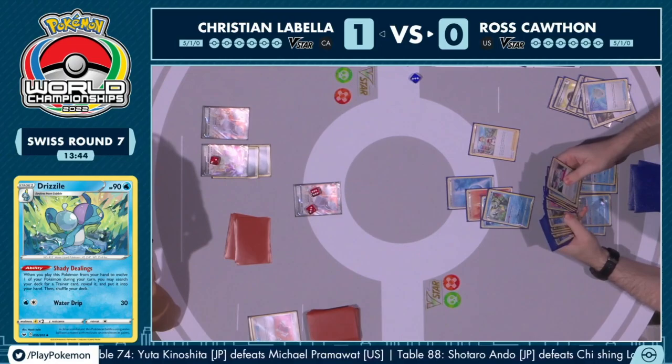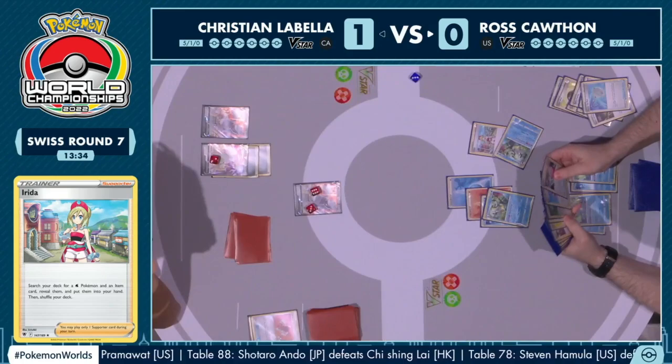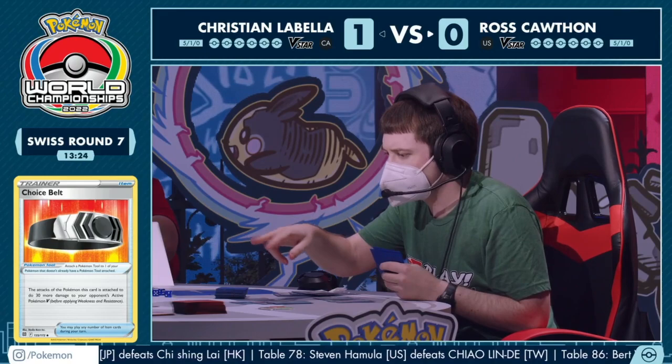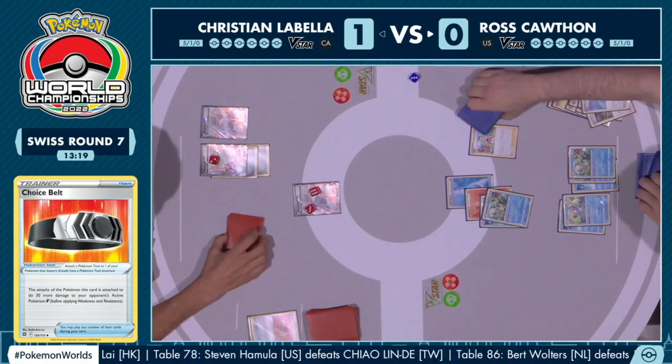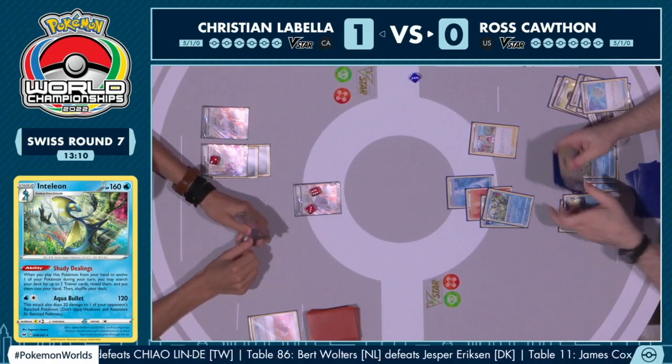You want to have attackers prepared, attacking every single turn, putting pressure on and trying to win as quickly as possible. We could even see a Choice Belt on the Inteleon and Aqua Bullet for the full 120 damage. Just try to get knockouts as quickly as possible, because Ross knows at this point the clock is his enemy — he needs to get all six prize cards before time runs out.